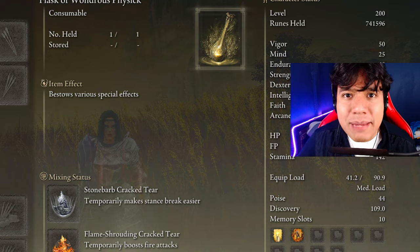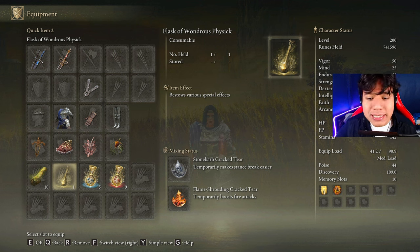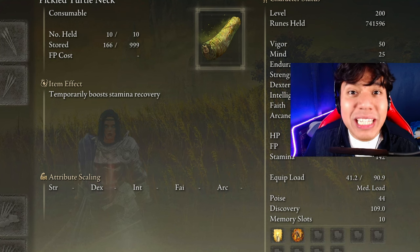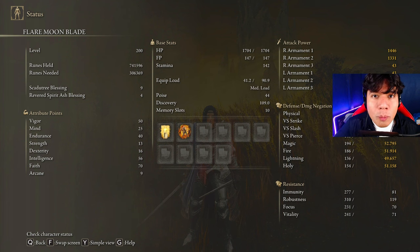In your Flask of Wondrous Physick, you are going to use the Stone Barb Cracked Tear, and depending on which damage type you prioritize, either the Flame Shrouding Cracked Tear or the Magic Shrouding Cracked Tear. If you don't care about stance damage, you can replace the Stone Barb Cracked Tear with the Thorny Cracked Tear — it's a very good option as well. Also, this weapon devours stamina, so be sure to craft some Pickled Turtle Necks to boost your stamina regeneration.